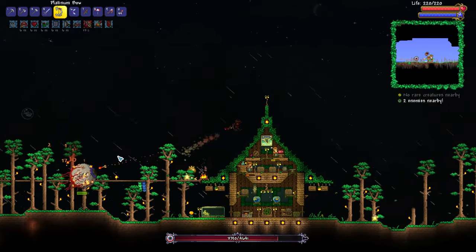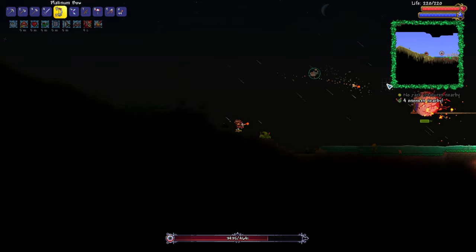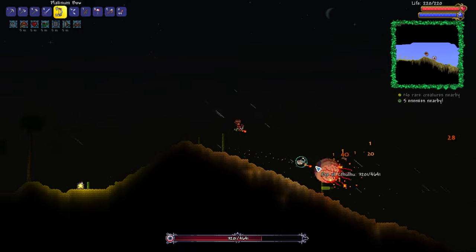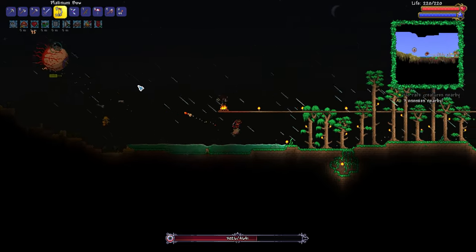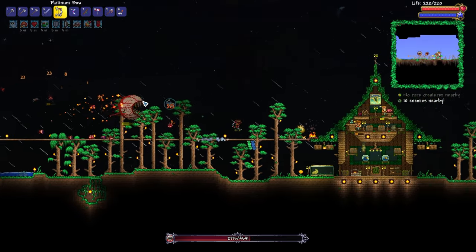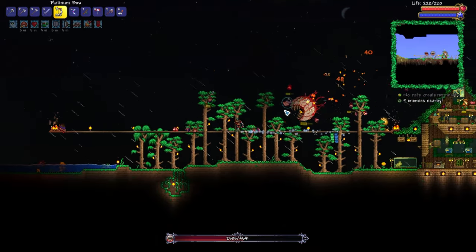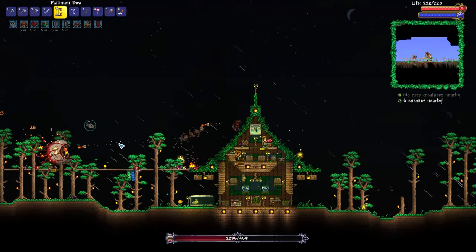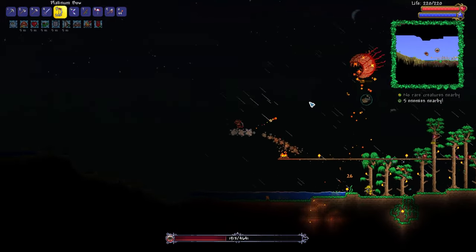Sticking nearby a base is a good way to go. Now, needless to say, aside from having the dryad be able to spawn in, there are other benefits to taking down the Eye of Cthulhu. Like we can get ourselves Demonite slash Crimtane ore, so we can make ourselves a nice bow, maybe some nice upgraded tools. Upgraded tools means that we'll be able to build a lot easier and a lot more effectively. Getting nice tools early on is definitely a good thing.